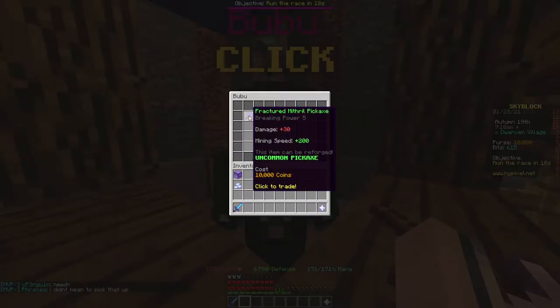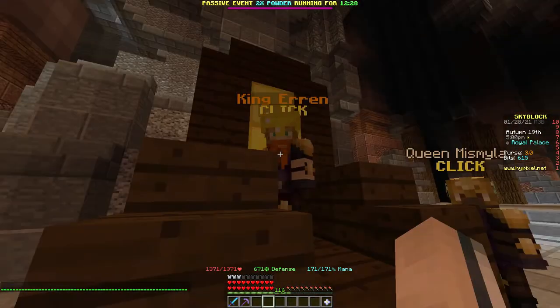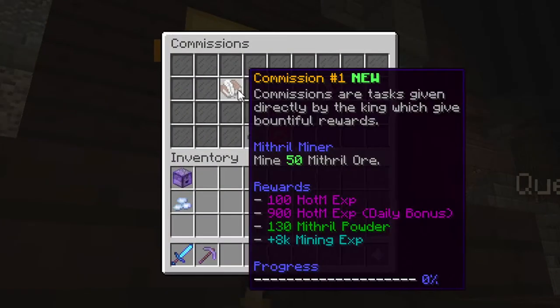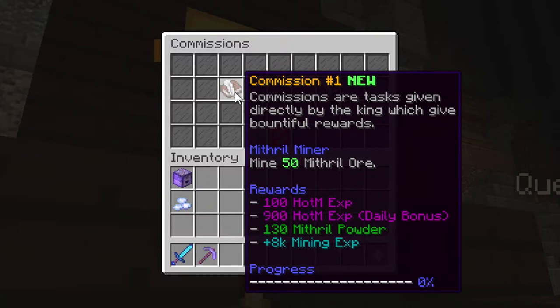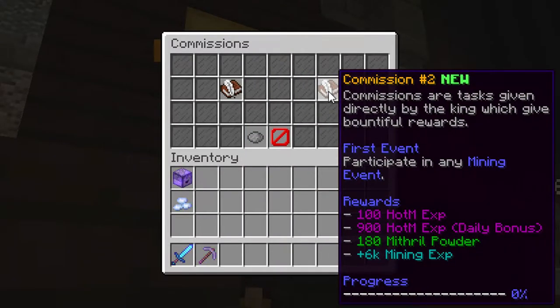But don't start mining yet — run over towards the royal palace and confront one of the seven kings. It changes relatively often, so I couldn't tell you who's in charge at the timing of this video. If you speak to the king, you'll get confronted with two commissions. These commissions range from mining things, to killing mobs, to participating in events. The good thing about finishing these commissions is that you get things like heart of the mountain XP, mining XP, as well as Mithril powder, which I'll explain soon.